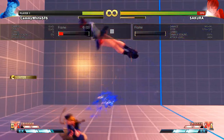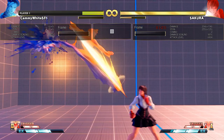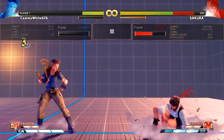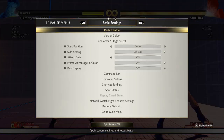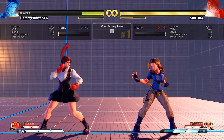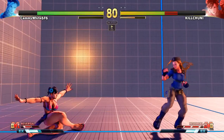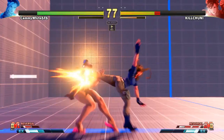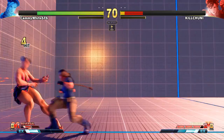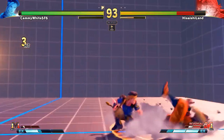Now this is the EX hooligan — this is also projectile invulnerable. You can go into either a throw, a dive kick, something slightly plus on block if you hit it right, or you can go into a low. You can get a little mix-up here: if you get an airborne opponent with it, you can do a stand light kick and switch sides. And there's the slide, which is plus three on block, so if they try to take their turn back you can punish them with the bread and butter — medium punch, heavy punch.